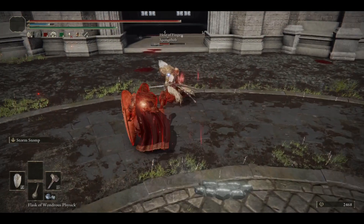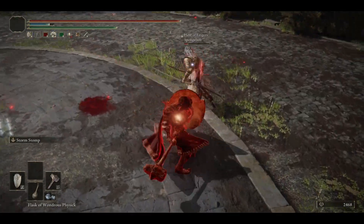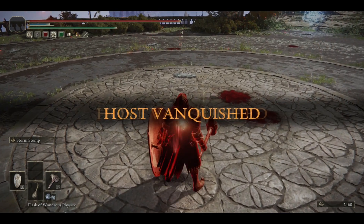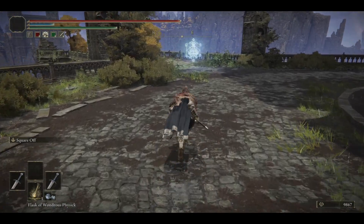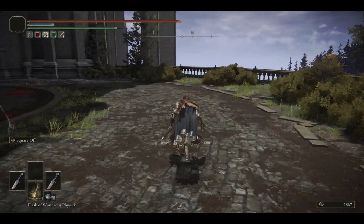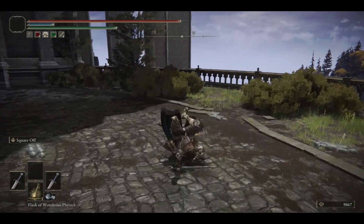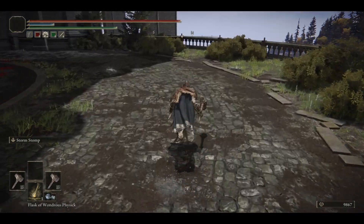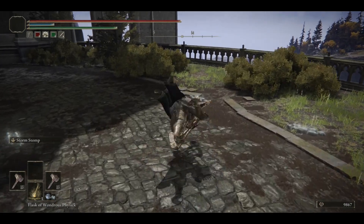Today we're going to be taking a look at hammers. So how exactly do we make a build for hammers? The first thing that pops into most experienced players' minds is probably power stancing, which is basically dual wielding the same type of weapon. Power stancing is strong in Elden Ring in general, especially for weapons that have movesets that land together, like the straight swords power stance jump attack.